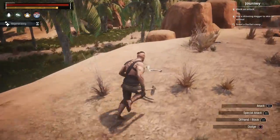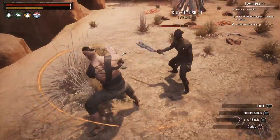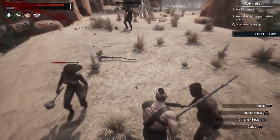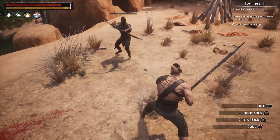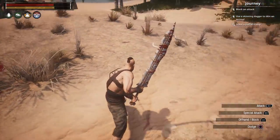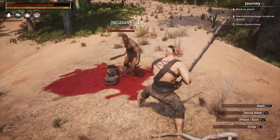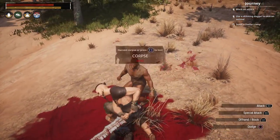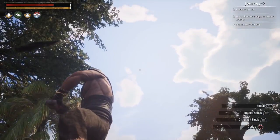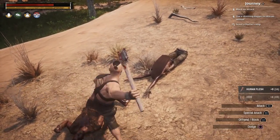We've got the basics covered — enough food, and we have the tanning thing. There are dudes over here — an archer! We're gonna take the archer out first. We're too tired though, and they're going to mob us. One of them came in close and we cut her in half. She saw the abs and wanted it — though you can't really see abs through this armor.